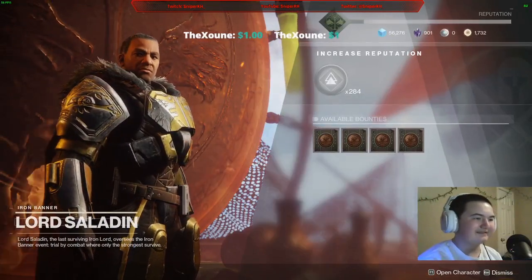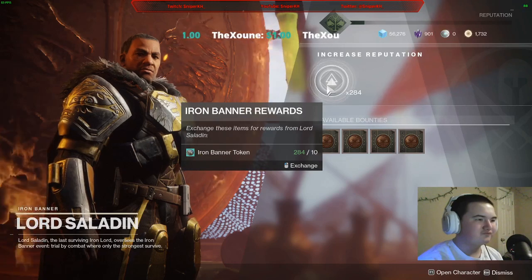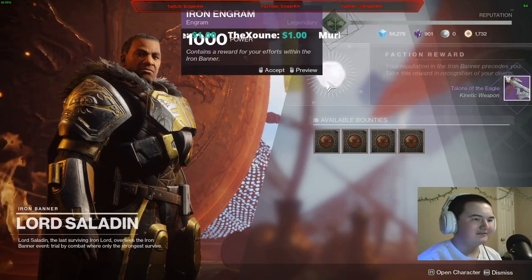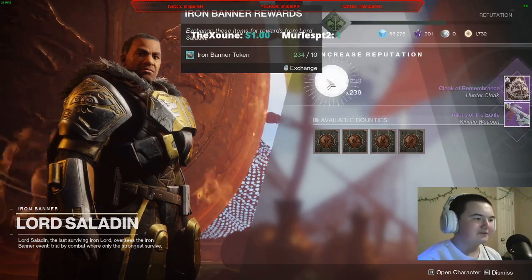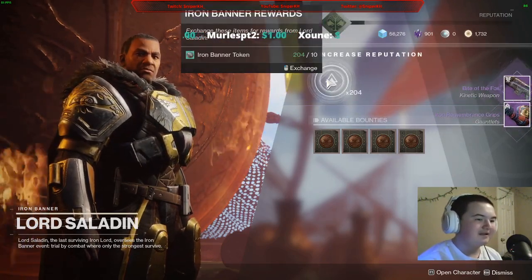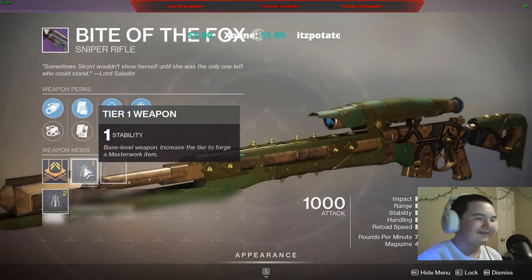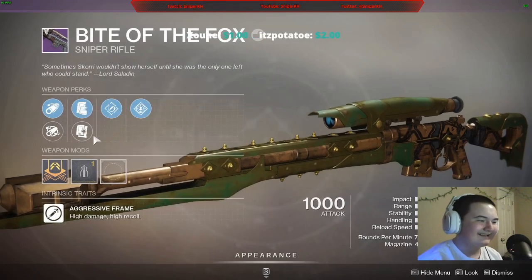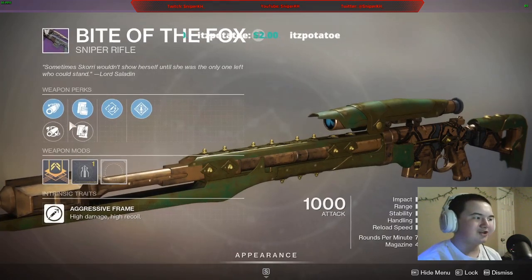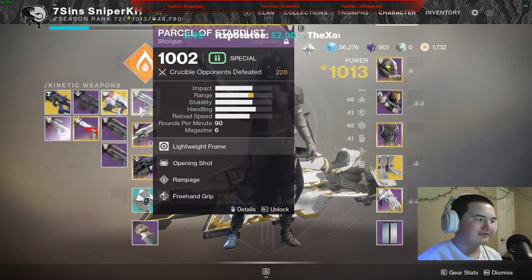About five packages down. Talons of the Eagle - I don't need that, I already have it. Another cloak, more gauntlets - we're getting a lot of armor. Bite of the Fox - I'll check the roll: rapid hit. This isn't a bad roll but there's no snapshot or anything - this would probably be solid for PvE.